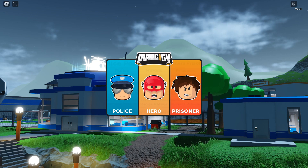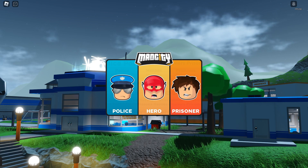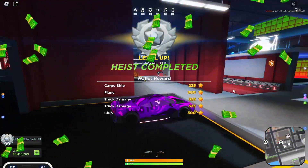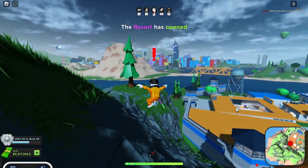Hey, what's up guys, Green Line here. Today I'm back with some more meds, and we're going to be checking out the latest update, which is a cool one because we finally have a new heist in game. We also have a new wallet system which allows you to stack robberies and cash in all the way up to 35k. I'm going to show you guys that in the video, but let's just jump right in and escape prison because we have to be a criminal to rob the heist.